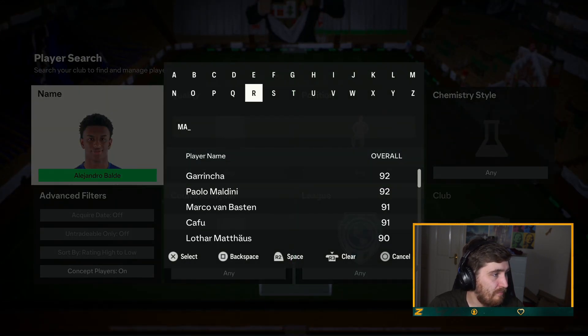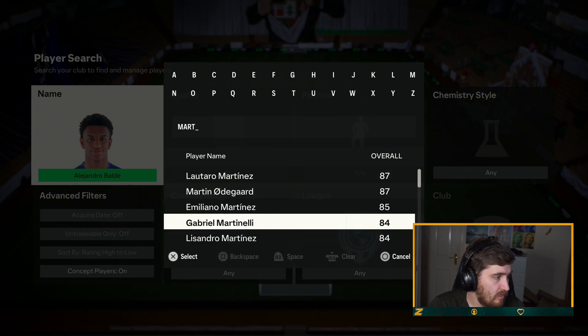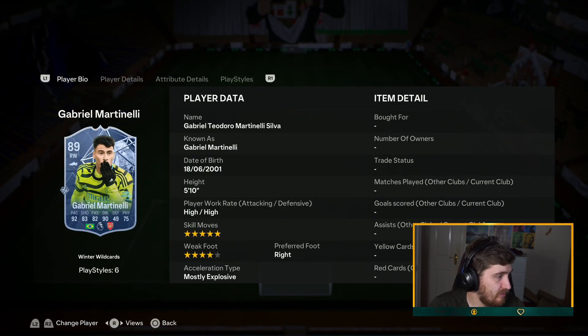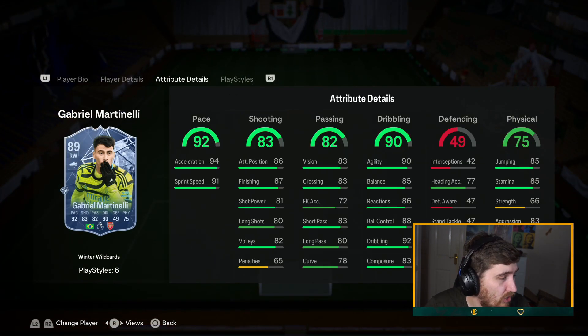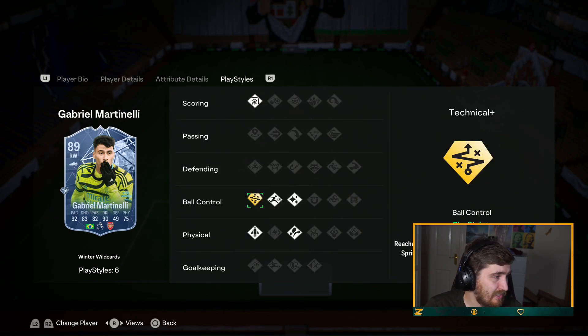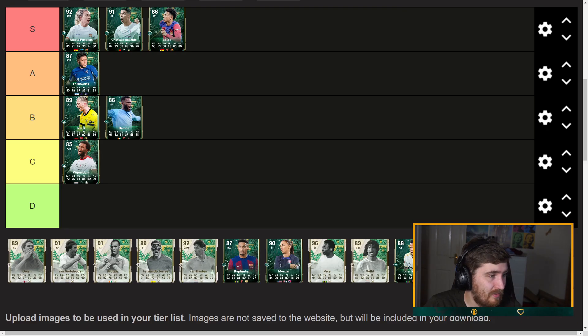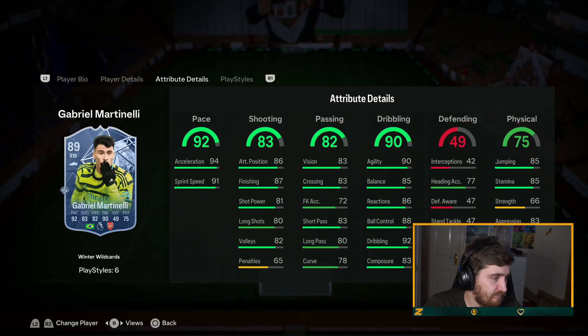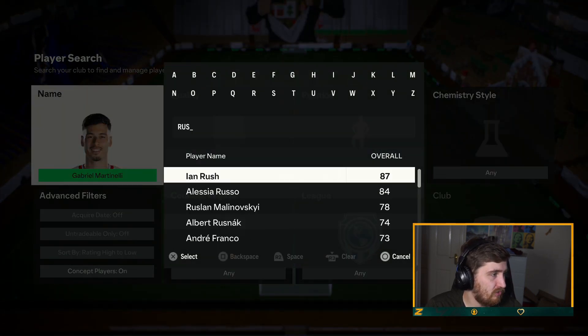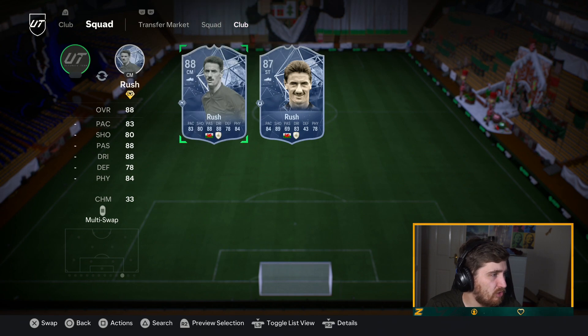Martinelli SBC — didn't see how much it was going for yet. With a Hawk you'd probably want finishing at night. 89 shot, decent physical, great on the ball, five-four. Pretty nice, great play styles but the attributes are lacking a bit to be a top top tier attacker. He's very good so I'll have him A tier — definitely not a bad card, didn't look cheap but didn't look a crazy price either.